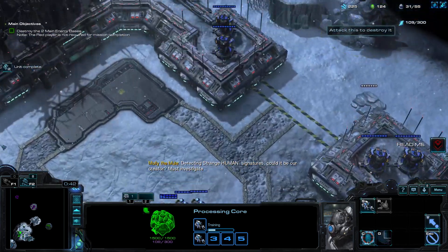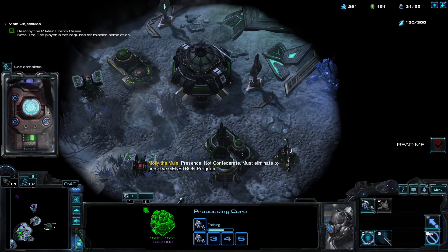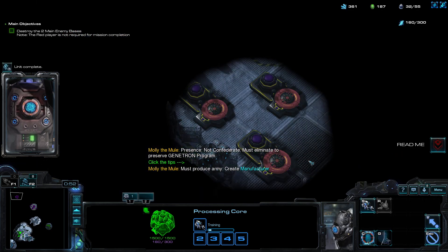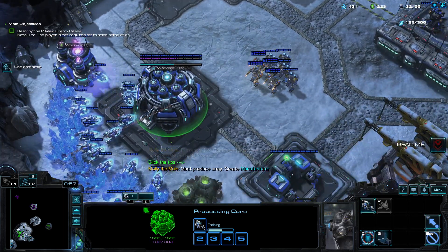So the goal is to destroy two bases right here. We have the green base, which is a science base. We have this base over here, and this area over here as well. And of course this is the first mission, so it's going to tell you what to do.